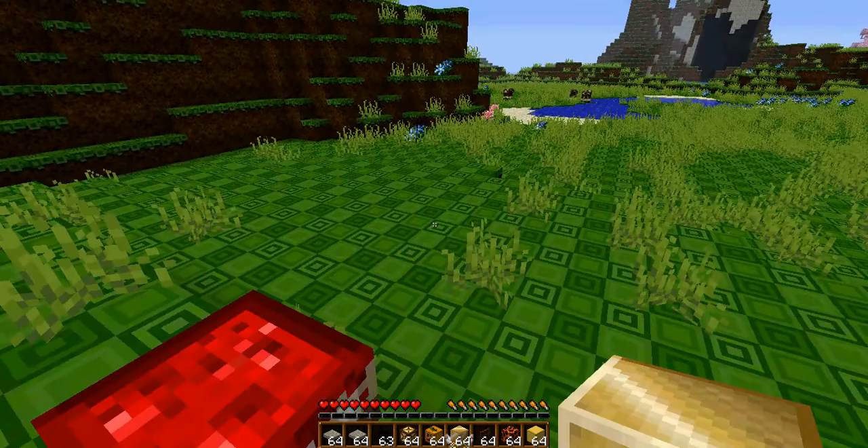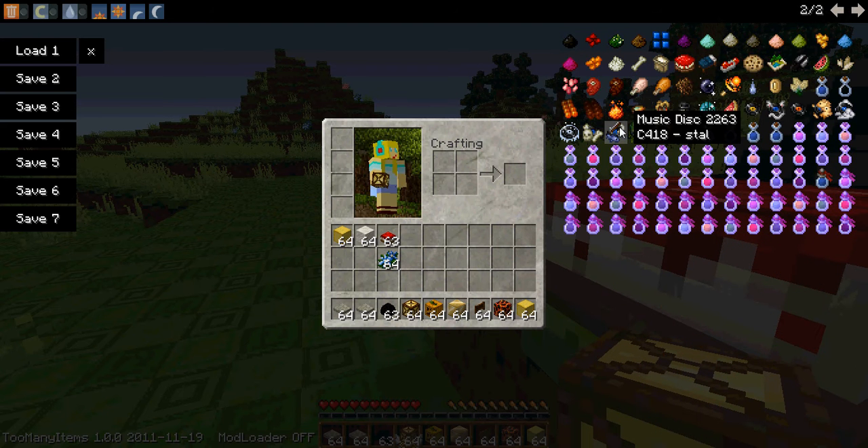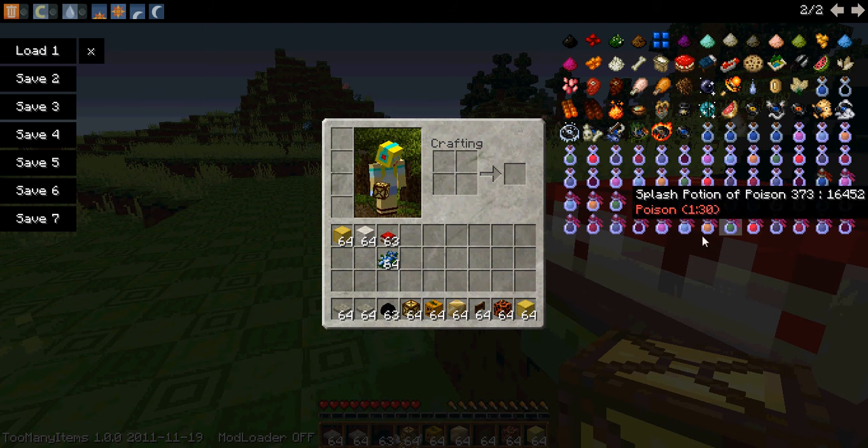He sent me screenshots of it. And yeah, you can see all of this. Here's the other page — I'm using my texture pack that I made, that's why things look different. You can see potions and stuff like that.